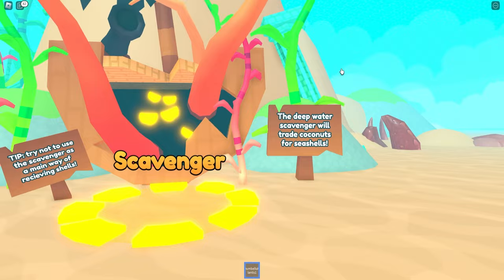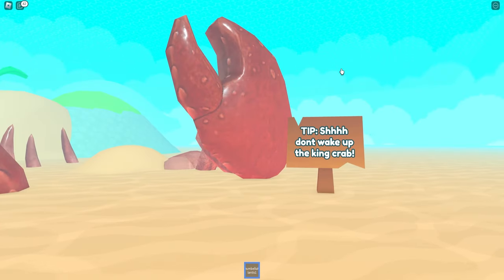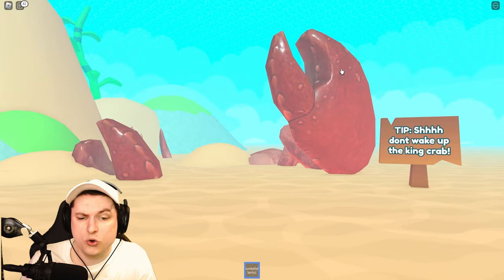Then we have the scavenger where we can go ahead and transfer coconuts to seashells. And there's a king crab, but I don't know what this does.